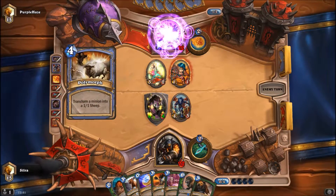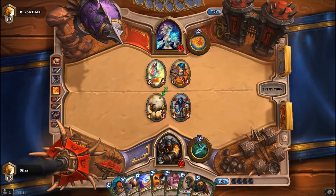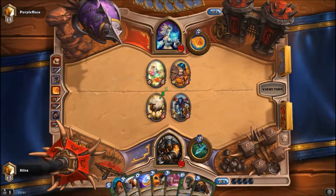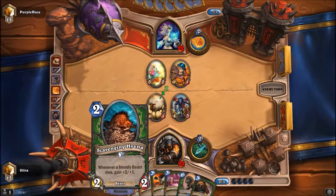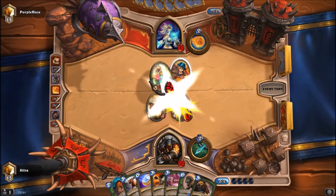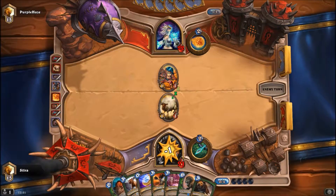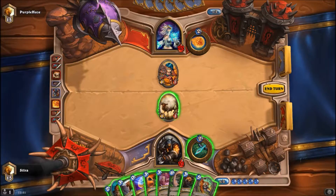Oh, a Polymorph — okay, good. That eats a Polymorph. So it's not so bad who eats the Polymorph — that is very good. Also means it doesn't have enough mana to Fireball the one-drop, so it has to kill it or I trade it for the Novice Engineer. That's also kinda nifty. And the nifty thing is that this thing is a beast — I can play Scavenging Hyena and then trade this.